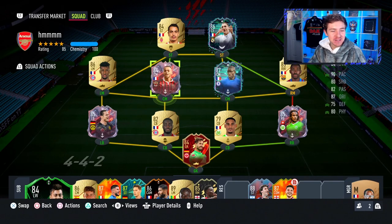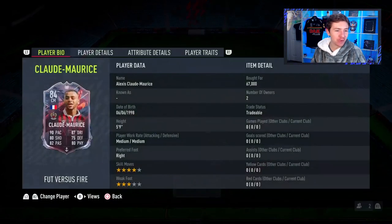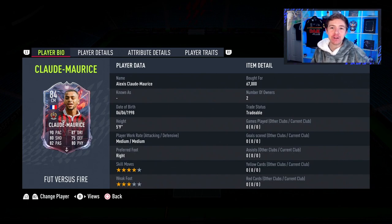Here we go then, another player review — this time the 84-rated Claude Maurice, who has a really interesting card. You can see instantly elite pace and very good dribbling, but he's not a striker, he's a midfielder. He looks like he could be a very solid CAM option with the right chem style, and that's ultimately what we're going to put to the test today. We're going to drop into center mid and see how he gets on in that role.